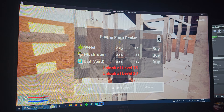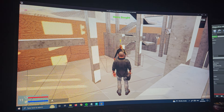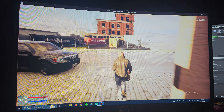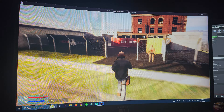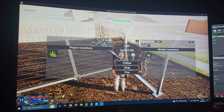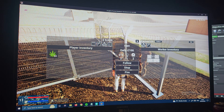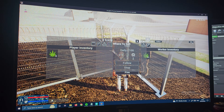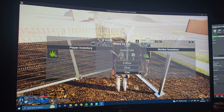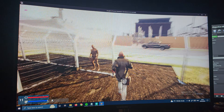If we buy, say, 20 weed — now in our inventory we've got 10 bags of weed. You can come over to this man here. We can now click on sell, which opens up another box, and if we own a property — which we will in a minute — we can actually send him to that property. So let's quickly go over there and buy that property.